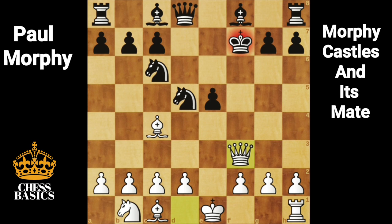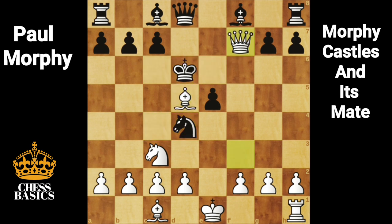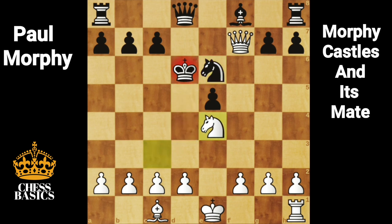Kf7, Qf3 check, Ke6, Nc3, Nd4 attacking the queen, Bxd5 with check, Kd6, Qf7. Morphy is threatening mate with Ne4. Bxe6 preventing mate in 1, Bxe6, Nxe6, Nxe6.